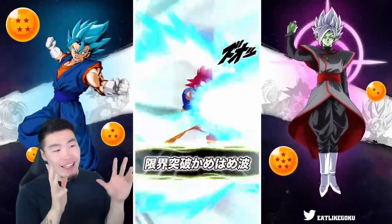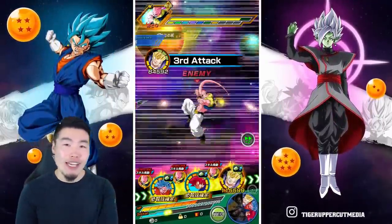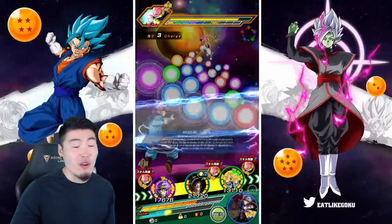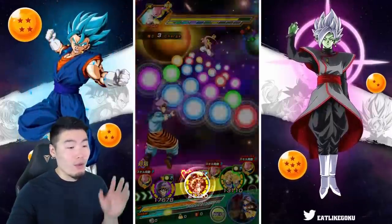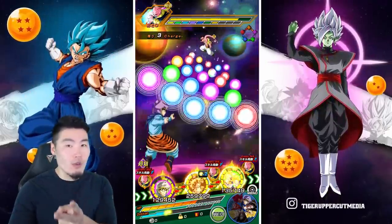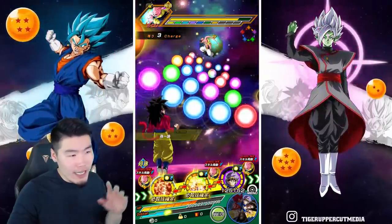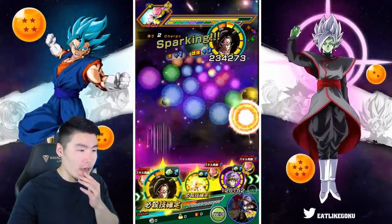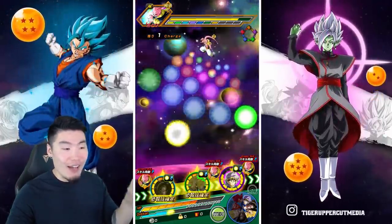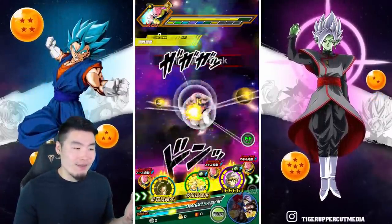The AGL Super Saiyan God Goku, I think he heard me saying that he's not amazing because he's showing out right now. And honestly, that damage is pretty respectable — he's a very old unit without an Extreme Z Awakening, and he just did pretty much 1.5 mil for two supers back to back. I'm going to try to get these guys to not super too much whenever possible because I do want to keep the focus on the Kaioken Goku. Super Saiyan 4 Goku is going to show out a little bit anyway.